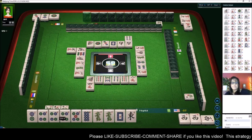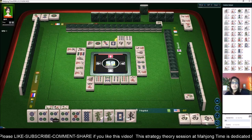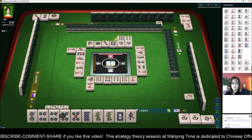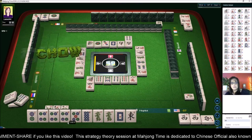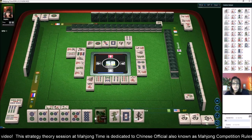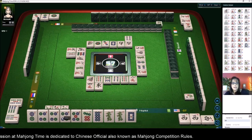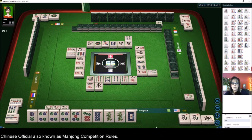Nine characters — we still need more blocks in here. There's one four dot out — we could potentially chow or pong the four and still use the other for a chow. Seven, seven, eight — now we have a pong of west. We can maybe chow the seven-eight.